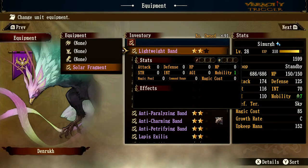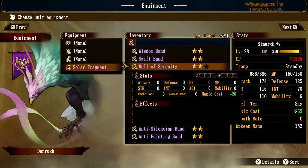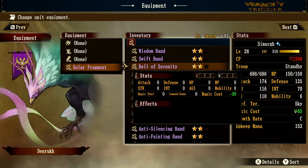Bell of Serenity gives magic cost minus 20%, so if you want to fit an extra monster on your team this helps. In Brigandine Grand Edition this is known as the Calming Bell, though that one was only minus 10 — so this one is even better.